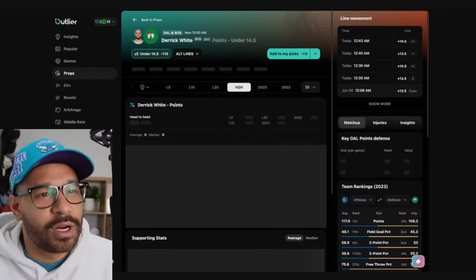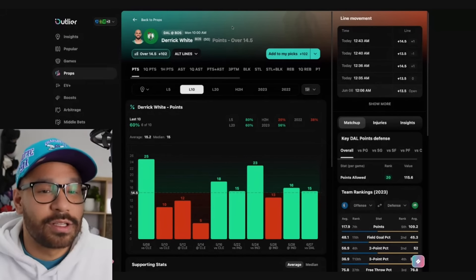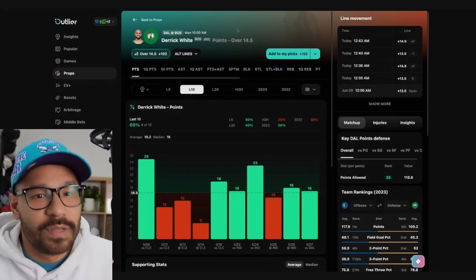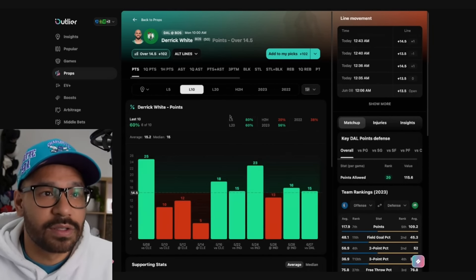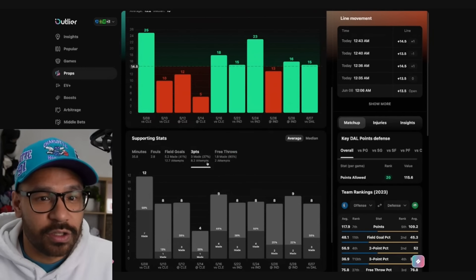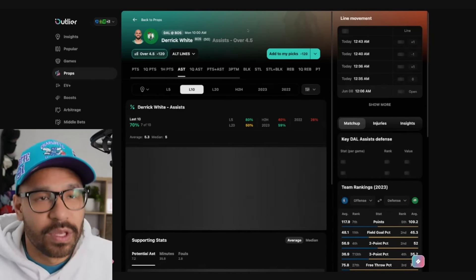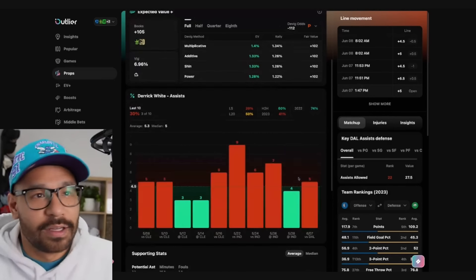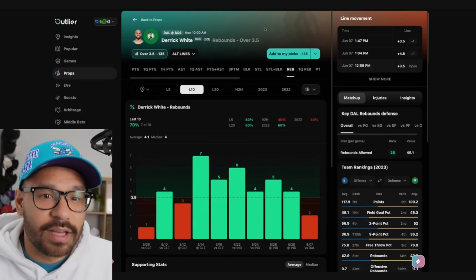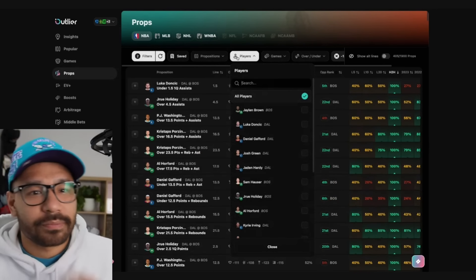Derek White — he's playing 14.5 points and sees the smallest reduction in shot attempts and points when Porzingis plays compared to all others. He's covered his points line in 6 of his last 10 and 5 of his last 6 head-to-head, though that last game was actually the first time he covered in 5 games against Dallas. He got 35 minutes, took 11 shots, 3 from 8 from downtown. I think the line is just about right — I wouldn't lean either way on his points. His assist line is 4.5 — he had 5 assists last game, but I'd lean to the under; he's not creating much on offense. His rebounds at 3.5 — covered in 7 of his last 10 but only 2 of 5 against Dallas. Nothing from Derek White really excites me — I won't be playing anything on him.